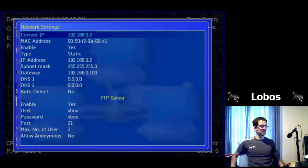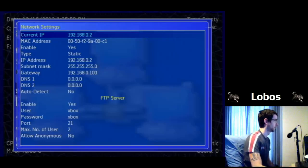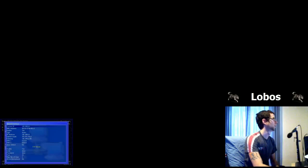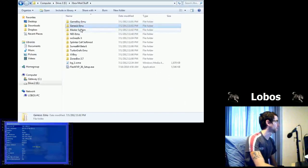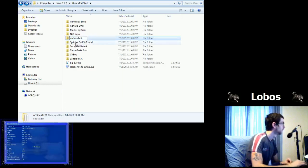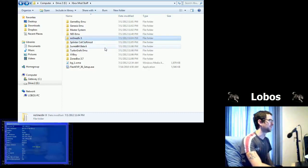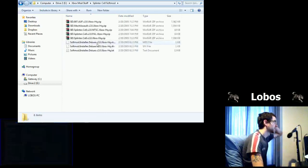Now we want to get games onto our Xbox. I've got a folder with pretty much all the files you need: Game Boy emulator, Genesis, Sega Master System, NES, two versions of Super Nintendo. The one to use is ZSNES Box — I'll put an underscore in front of the other one so we know not to use it. I've also got the Splinter Cell soft mod backed up here. The other games this mod works with are Mech Assault and 007 Agent Under Fire — the non-Game of the Year editions, because those are patched.